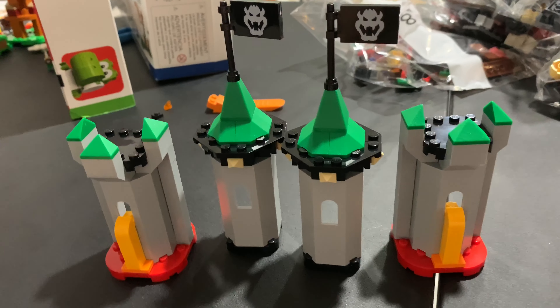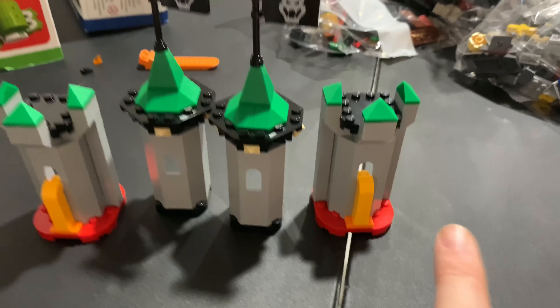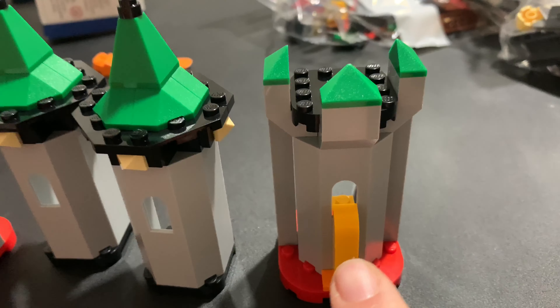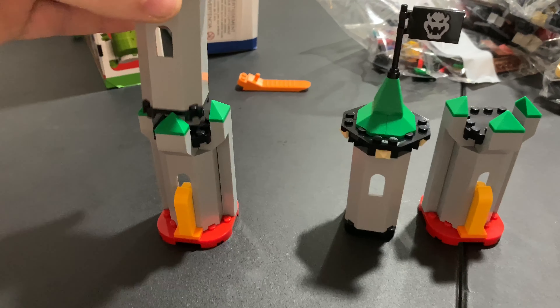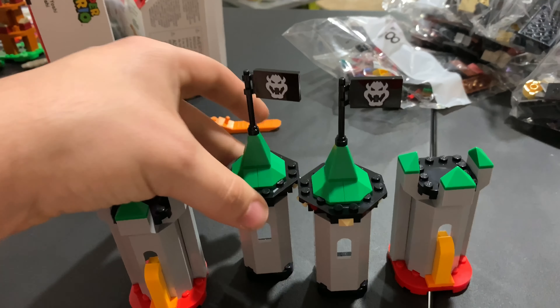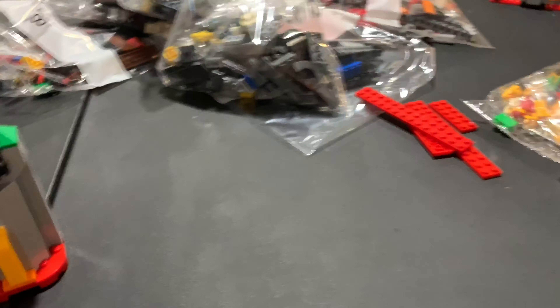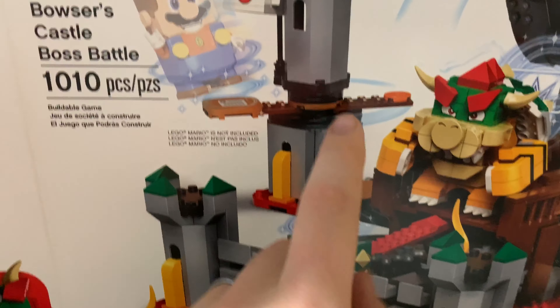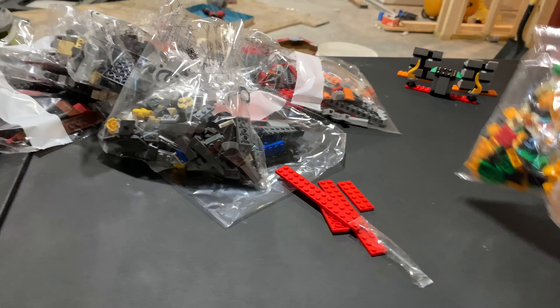That's the end of bag number three. You build one coin section. I love these little lava-pouring-out-of-the-windows details. You build two towers, two bases. Looking at the box, they do stack — but you're going to build this little spinny thing in between them before you connect them. So that's probably what we'll end up doing in the next bag. On to bag number four.